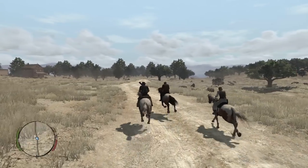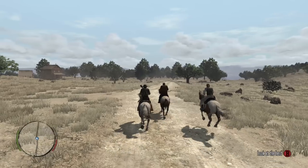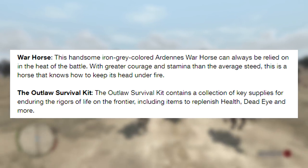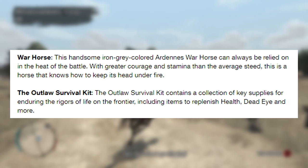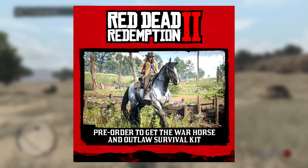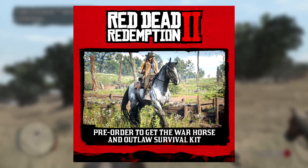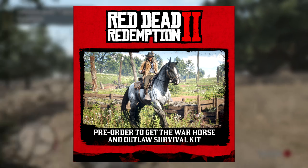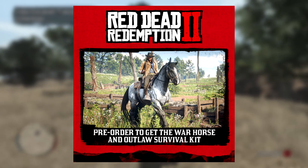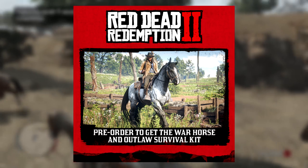All pre-orders of Red Dead Redemption 2 will include two story mode enhancements — which, as I discussed the other day, was accidentally leaked by Microsoft — the War Horse. The handsome, iron-gray-colored Ardenas War Horse can always be relied on in the heat of battle, with greater courage and stamina than the average steed. This is a horse that knows how to keep its head under fire.